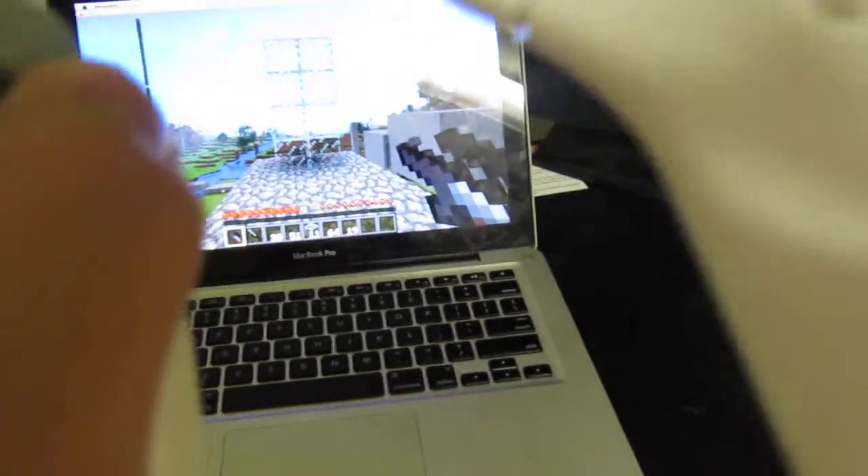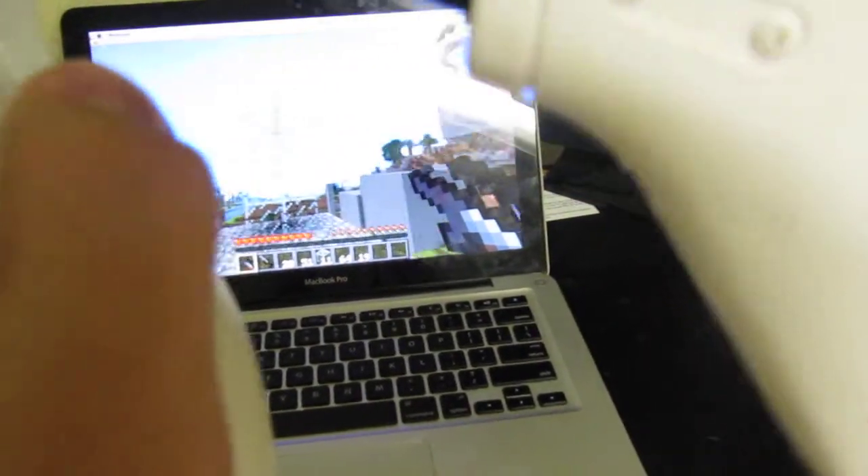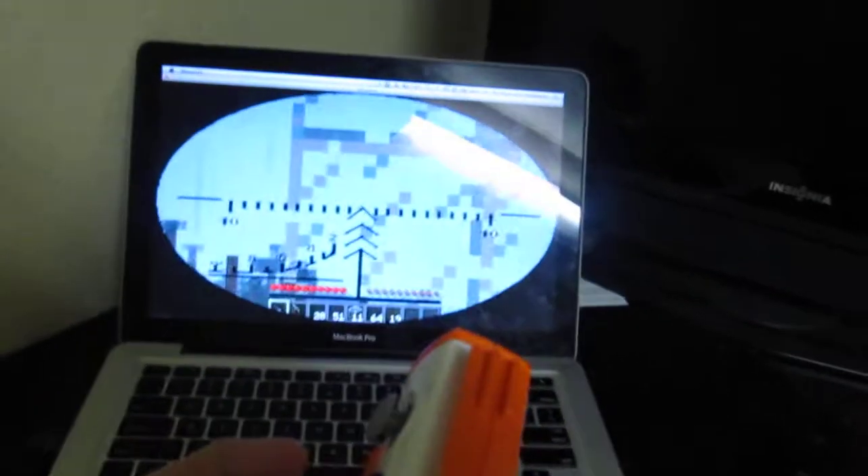Then over here on the pistol grip, this is the mouse controls basically. It's really low sensitivity right now — for sniping it's kind of hard when you have high sensitivity. And then over here by the second analog stick is a square button. I'm going to click it and zoom in.